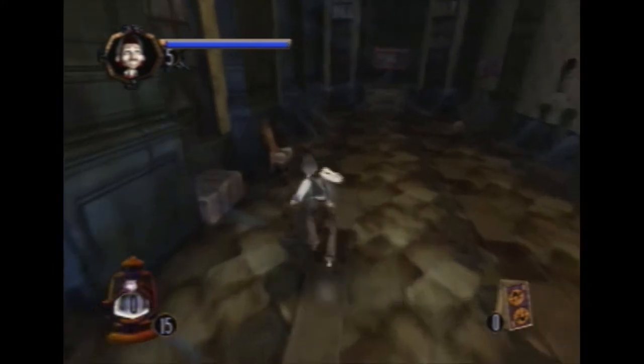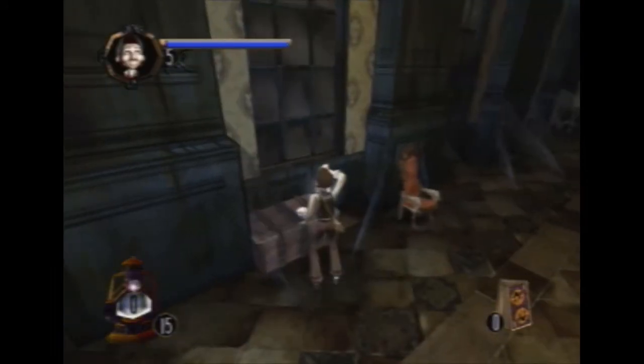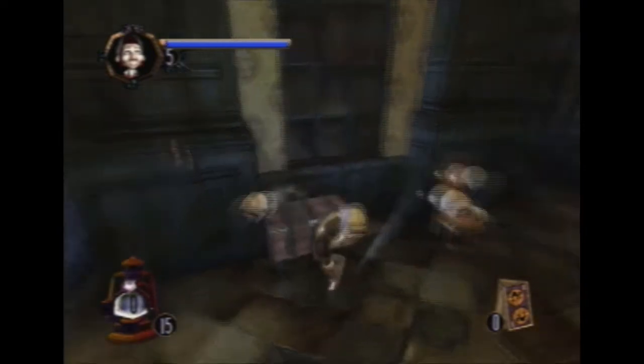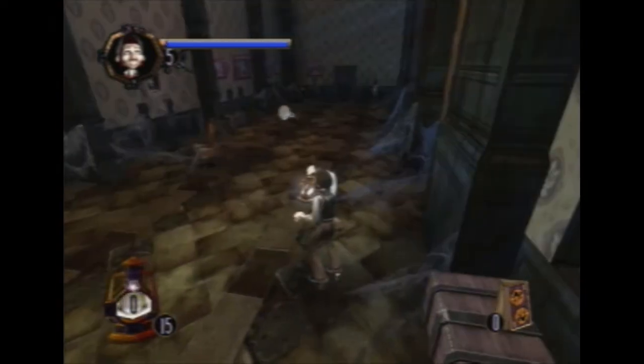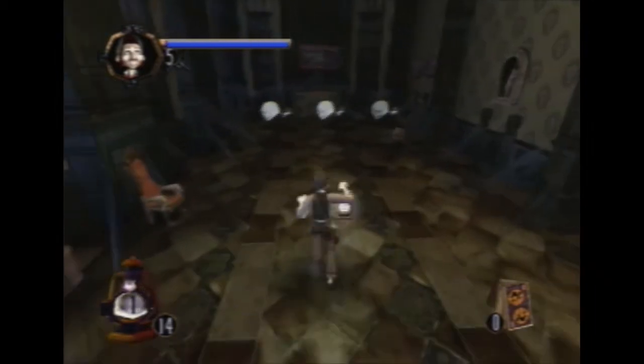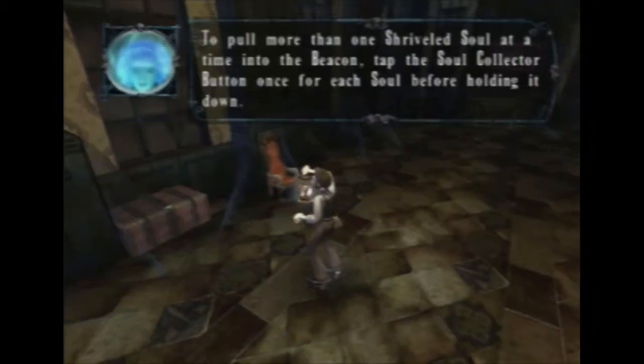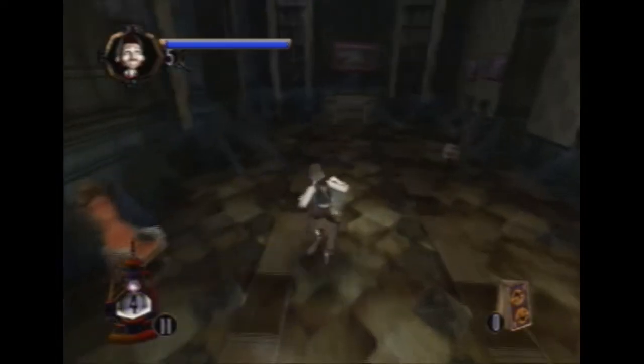When the lights are on, you find shriveled souls and capture them. You find stuff that's pulsating, inspect it with square, and the shriveled souls come out. You capture them by pressing and holding circle. You can capture multiples at once — if you tap the circle button, you can get multiples at once.